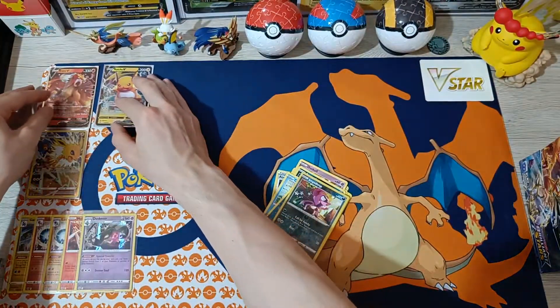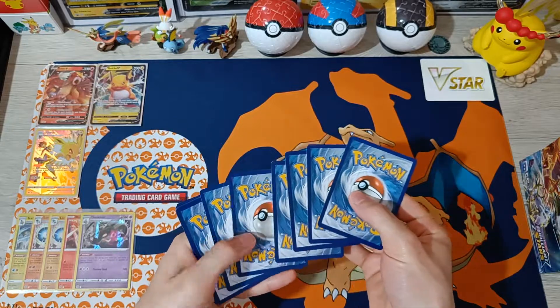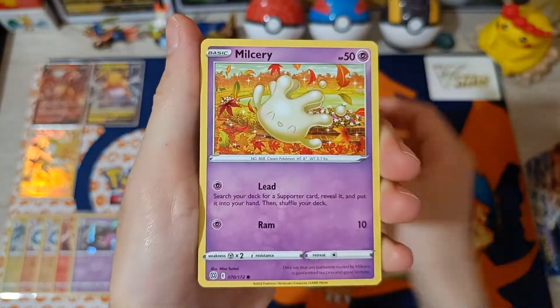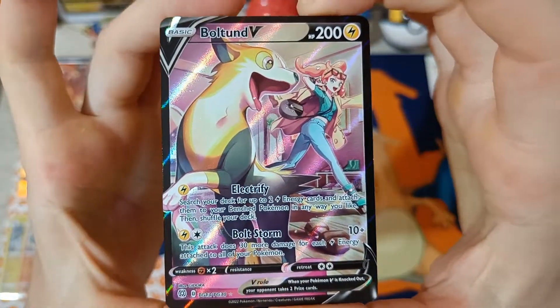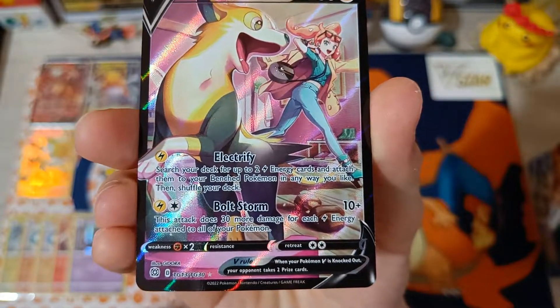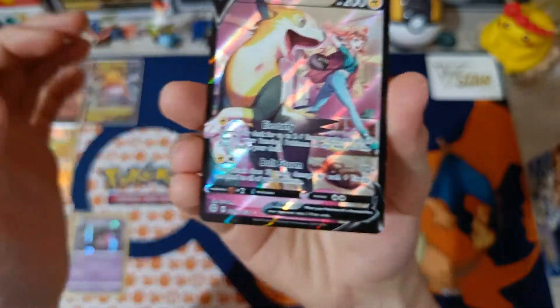All righty, number 13 with Charizard. We got Luxio, Gloria, Roseanne, Starly, Milcery, Carablast, Clefairy, Cherubi, Energy — we got Bolted! Oh my goodness, this was one of my chase cards from the Trainer Gallery! No way, we got Bolted! Oh boy, number 13 of 30 has been pulled. Look at that — the pink background, just awesome, vibrant colors. And we got something behind it — it's Alcremie! Oh boy, my hands are shaking!